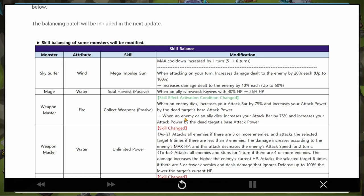When an enemy dies, increases your attack power by 75% and increases your attack power by the dead target's base attack power. It's now being changed to when an enemy or an ally dies - so that right there is kind of a buff, because now it works on allies. Increases your attack power by 75% and by the dead target's base attack power.